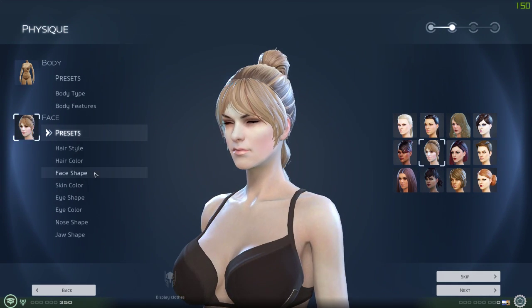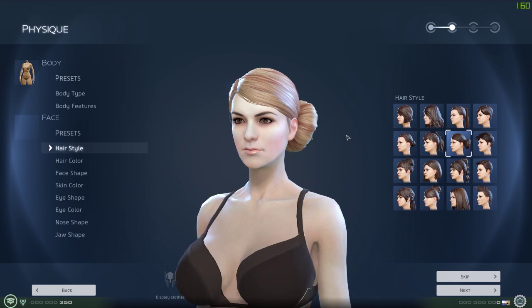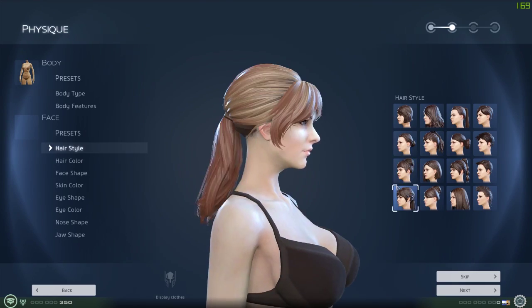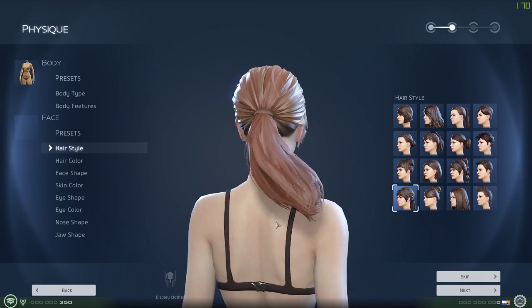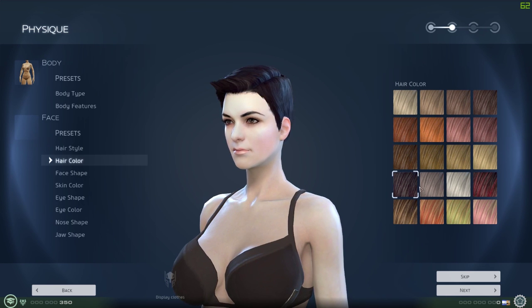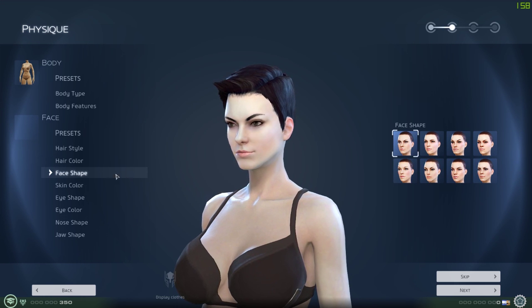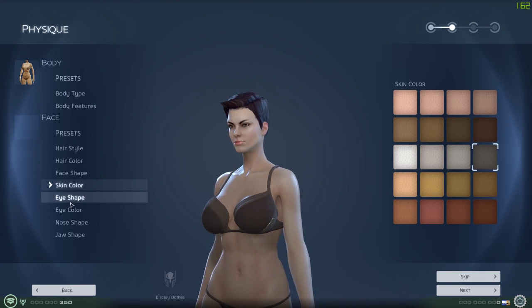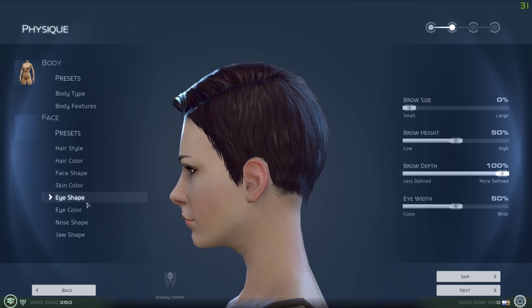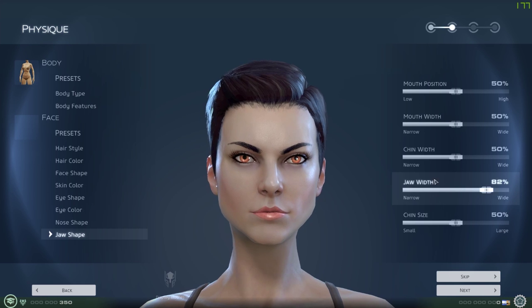Faces - you've got a few presets here. Now there are more hairstyles for girls, which is alright - they'll be more into doing this kind of stuff. The hair bounces are pretty good as well. Hair color - got a few range of colors. Face shapes - you've got the same amount of shapes that you can do for a guy. Skin colors, all the same. Eye shapes. Eye colors. Nose and jaw - I'm not going to play around with them, you know what they do.